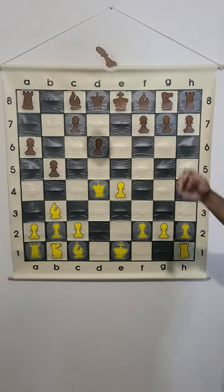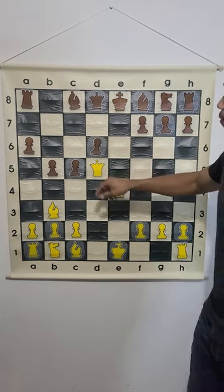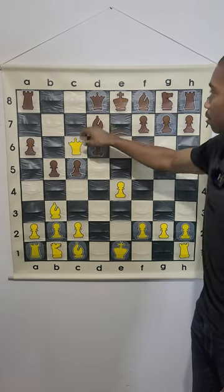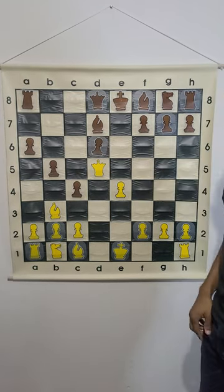After queen takes d4, we have c5, queen d5, attacking the rook, so we have to do bishop e6 to protect the rook. Check, bishop d7, attacking the queen. The queen has to move, then we trap the bishop and get a free piece.